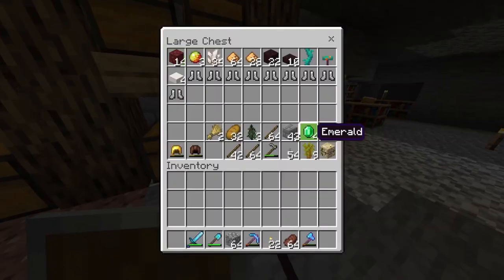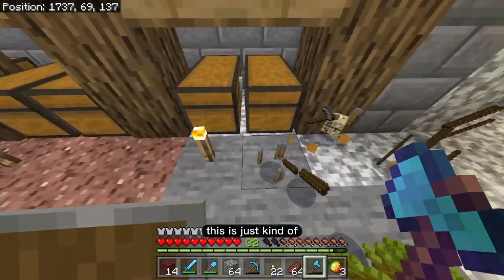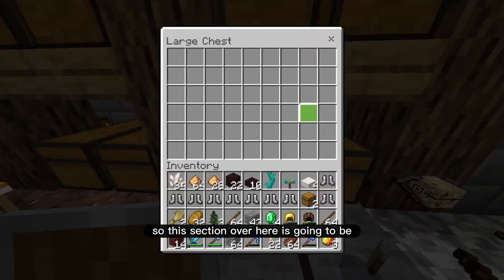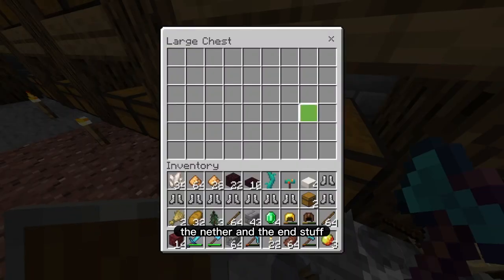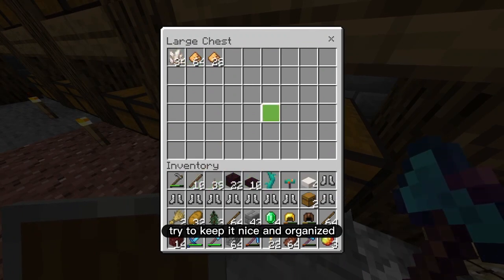I think that's a good way to organize it. And then this last easy chest — this section over here is going to be the nether and the end stuff. So let me put away anything from the nether right here, try to keep it nice and organized.